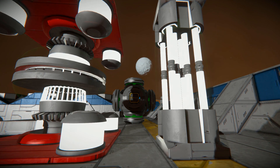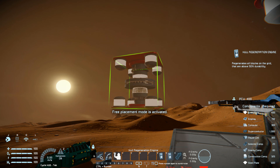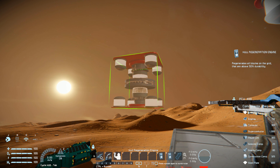When you download this mod, it has two blocks. We have the engine, which is very expensive: 1,000 steel plates, 150 displays, 300 computers, 1,000 superconductors, 300 power cells, 20 detector components, 80 gravity components, and 325 construction components — which if you're going to use in survival mode will take a very long time to obtain and build.